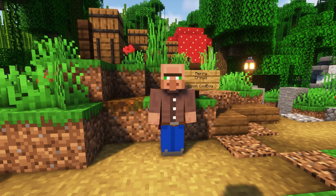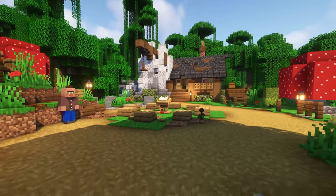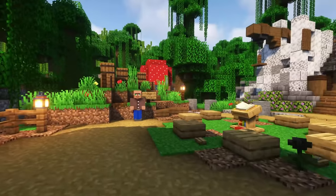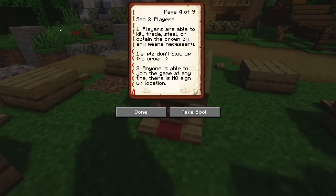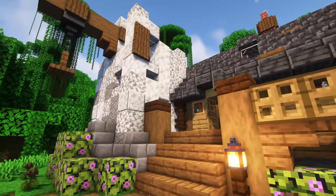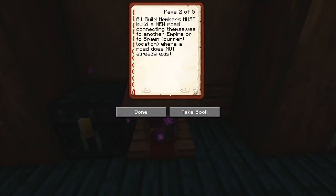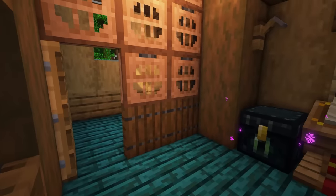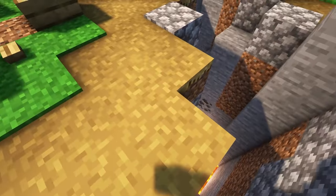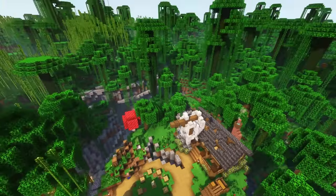Welcome back to the Minecraft Hub channel. Today we are on Empires SMP. This is the spawn of Empires, right here is the emperor rulebook, and right here is the road builders guild. This was the build that Flip did in one of the last episodes, where everybody had to build a road to either spawn or to another empire.